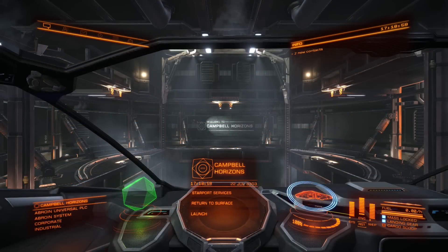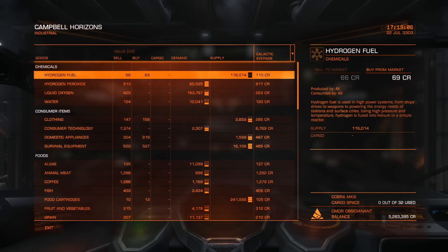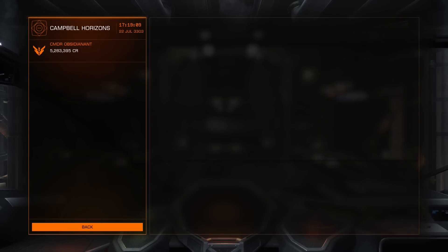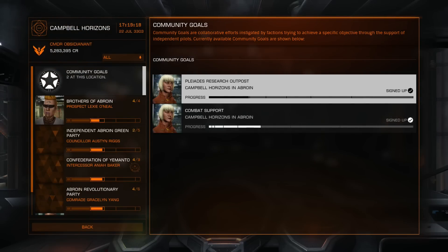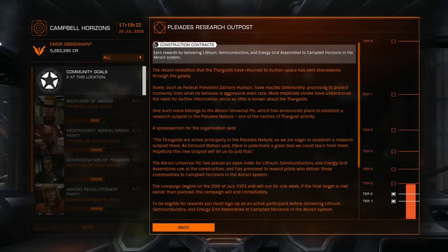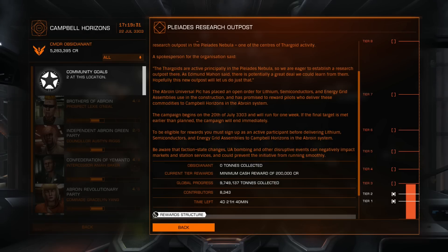Let's have a look at this second Community Goal then. I'm going to jump back to the Community Goal board so I can double check which commodities I actually want. I'm going to go to the Mission board and the Community Goal board. That's coming on for tier 3 now, which is not too bad. What do we need to locate? The Thargoids are active principally in the Pleiades Nebula, so they are eager to establish a research outpost there. As Edmund Mahon said, there is potentially a great deal we could learn from them, and hopefully this new outpost will let us do just that.